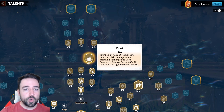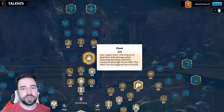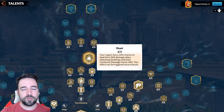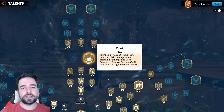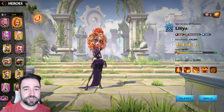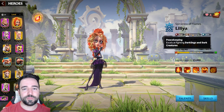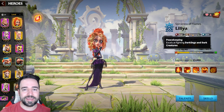Are peacekeeping talents the most overpowered talents you can use when doing behemoth fights in Call of Dragons? Stick around and find out as we are going to go in-depth about talent builds, artifacts, peacekeepers, and everything else related to what works and what doesn't work when doing PvE behemoth fights in this game. Hey everyone, Zoaz here from Casuals, and today we're talking about peacekeeping, peacekeepers, and everything around it against behemoth fights specifically in Call of Dragons.